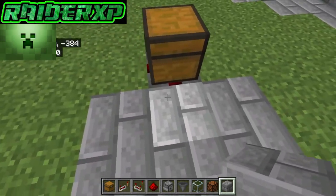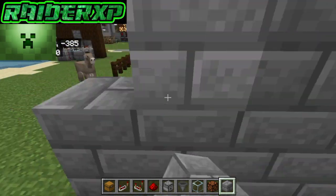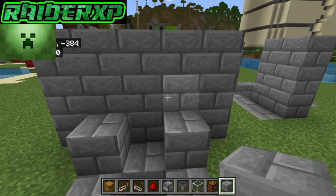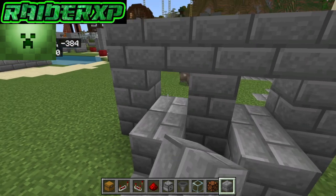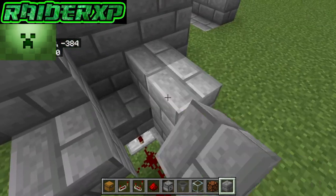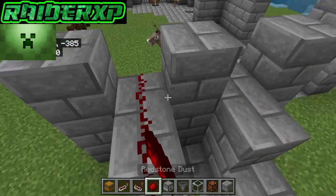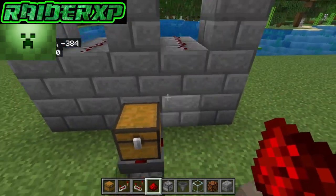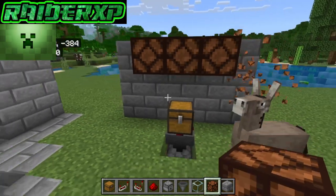Now we're going to build our wall so that we can make this thing look really cool. I'm going to place two blocks just like so and take out that block there on each side. Actually, let's go up one more just like that. Now grab your redstone dust and just bring it up on both sides just like so. Now we're going to come around the front here and this is where we're going to make it look a little pretty. Go ahead and take that out.